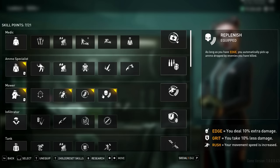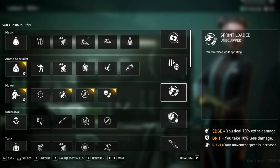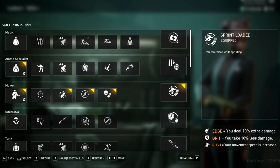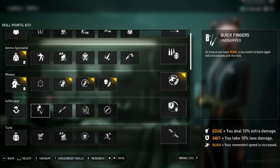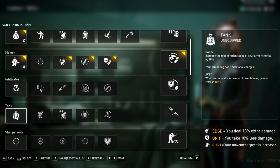Replenish is a good add-on as we pick up ammo from our kills automatically. Finally, Sprint Loader — just a quality of life skill that's hard not to use once you get used to it, great if things get too hot and you need to run and reload. Next, we're hitting up the Tank line for some survivability skills — not Edge related, but you still want to be alive so we'll deviate a little.